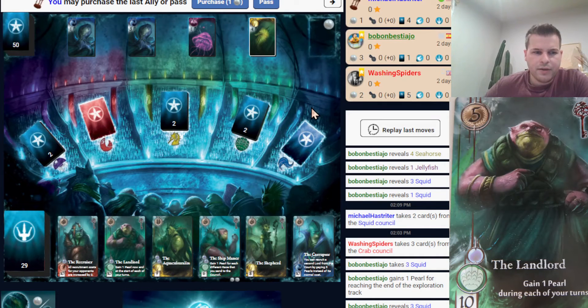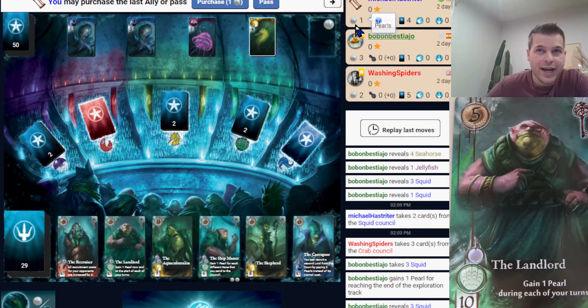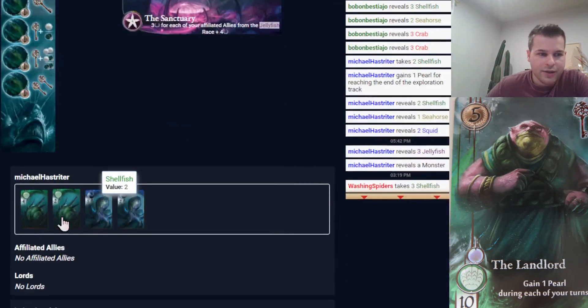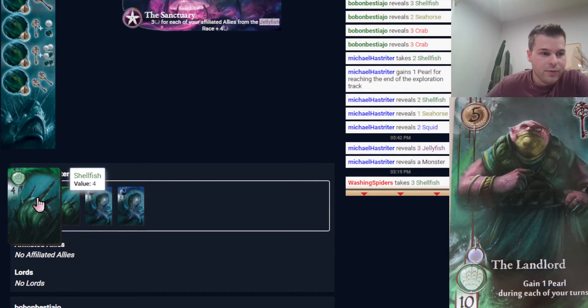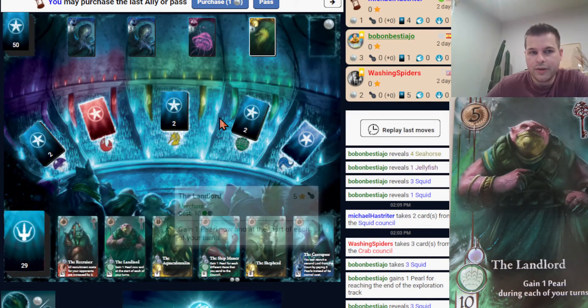In my situation normally I would have bought that seahorse. However, it doesn't make sense for me to buy the seahorse right now because I only have one pearl. So because of that, I am going to pass on that with the hopes that by the time it gets back around to my turn, I'll be able to purchase the landlord with a five and a four, affiliating that four shellfish for four points, and getting a really powerful lord to start out the game with.